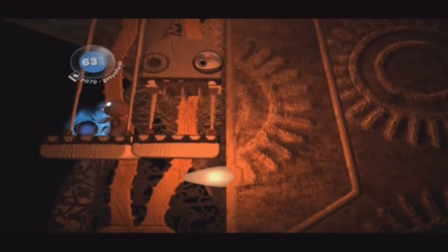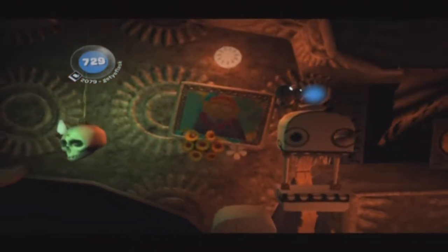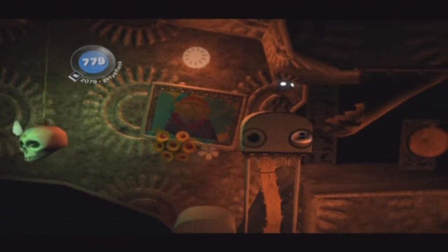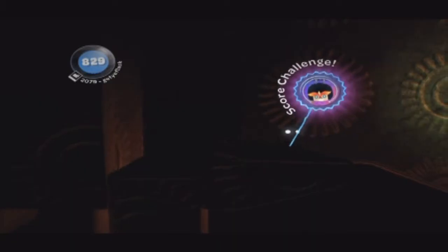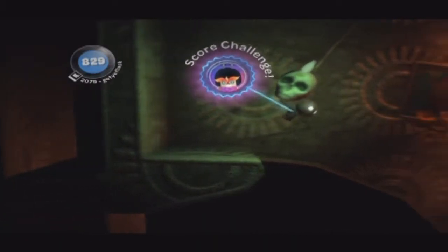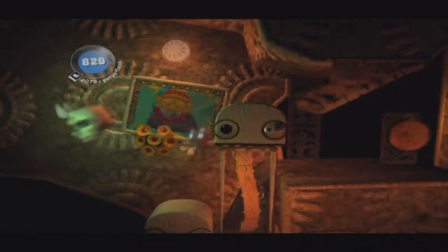Going up right here you're going to want to hold right to get in this little crevice. On top of this skull is a bubble — I'll show you another method to get that. Swing left, grab that bubble. If you didn't get that skull bubble on top you can also swing this and get up there, but that's a little bit more difficult. Here there's going to be three prize bubbles: two right here and then one here, and then you can just jump forward and continue on with the level.